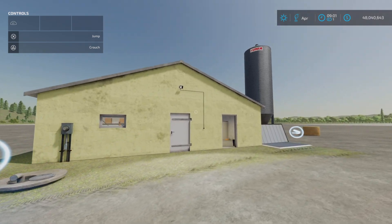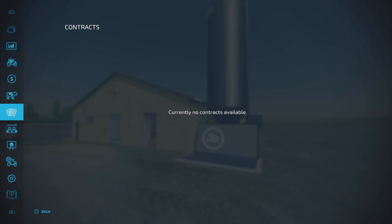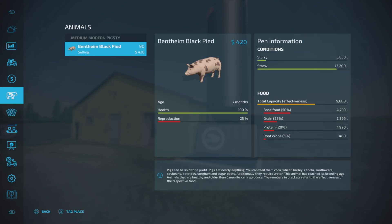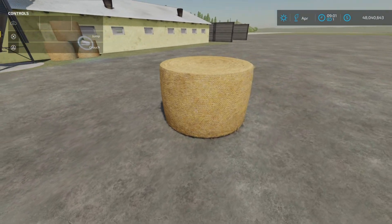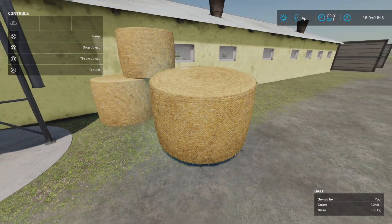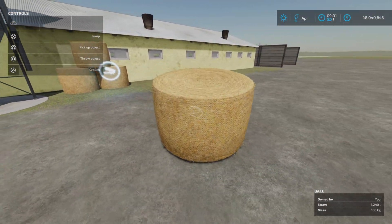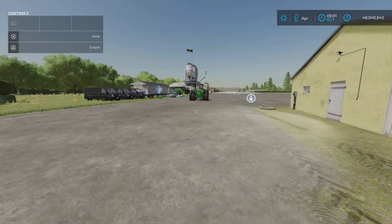All right, so what has happened? Let's take a look. Straw capacity — excellent. Food capacity still there. We didn't show the capacities before, so let's go ahead and throw a bale of straw in there. That has topped up the straw — yes, 15,000 liters of straw food.